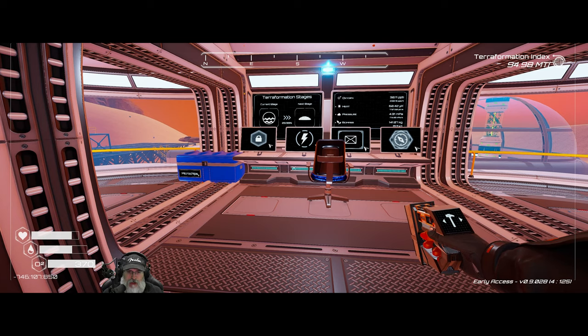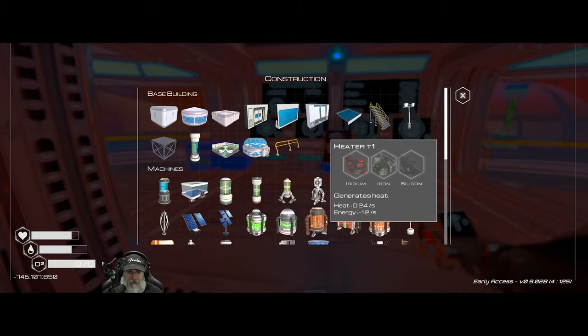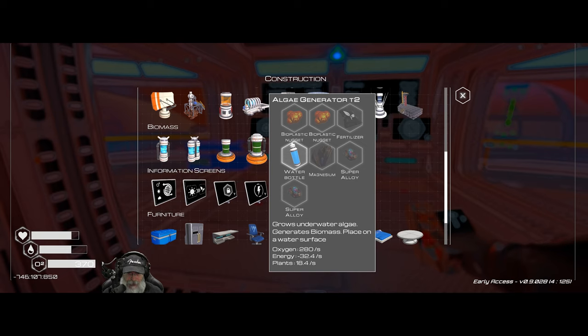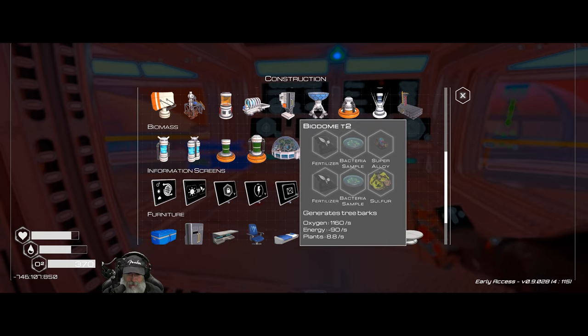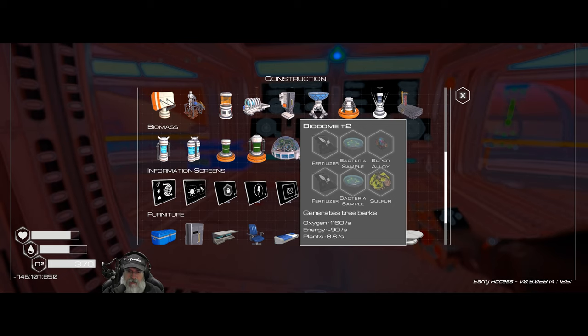Welcome back everybody to Planet Crafter, I am the Bearded OG. In this episode our main goal is to see if we can get to a Biodome 2 and Algae Generator 2 in order to continue building up both biomass and oxygen. The Biodome 2 generates 1160 oxygen units per second, which is by far the best oxygen generation option we've seen so far.